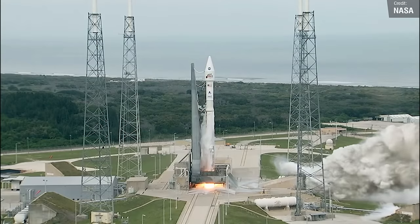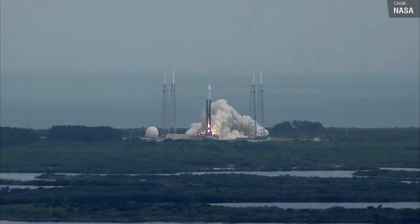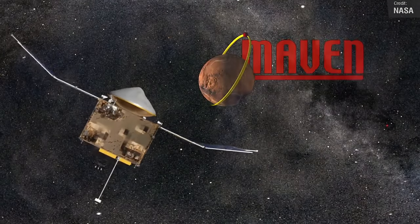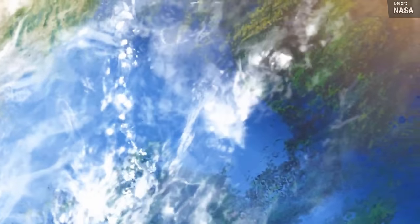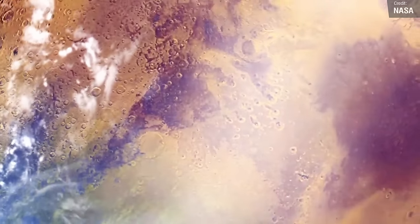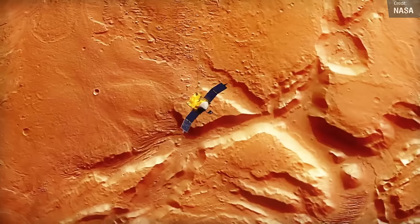On this day, 10 years ago, the 18th of November 2013, NASA launched the MAVEN spacecraft. MAVEN being an acronym for Mars Atmosphere and Volatile Evolution. Its aim was to orbit Mars and study its atmosphere to learn why Mars became that way — what happened to its atmosphere that turned it from a planet that could support life to the icy, barren world that it is today?